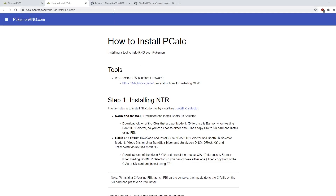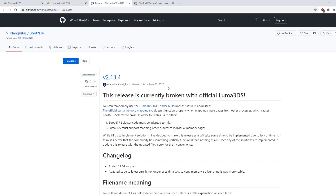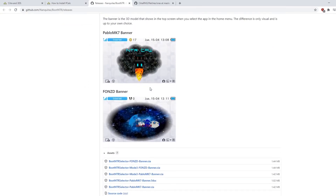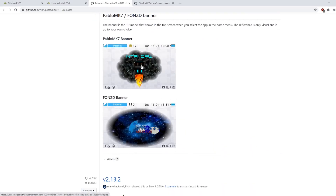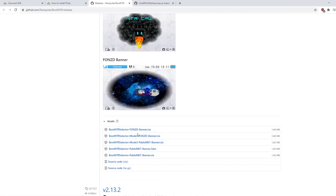You have to get something called Boot NTR Selector — just make sure you're not running a super new version of Luma. There are two different files: a Pablo Mk7 build and a Fonz D build. The reason to differentiate is if you have an old 3DS, there is one for Mode 3, and a normal one. Mode 3 is used if you're running any Gen 7 game because it requires extended memory, and it's only relevant if you're on an old 3DS. If you're on a new 3DS, just get one of them and run it. pCalc is a CIA file — you can install it using your CIA installer of choice.